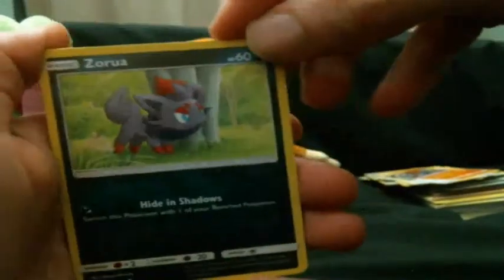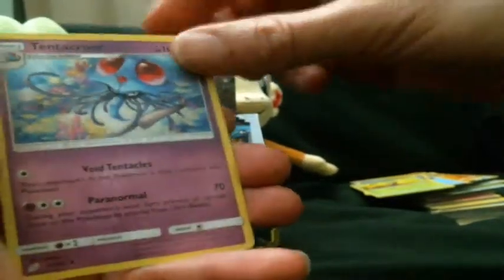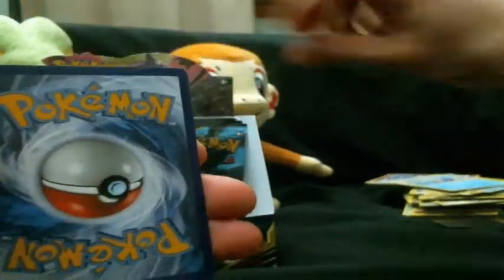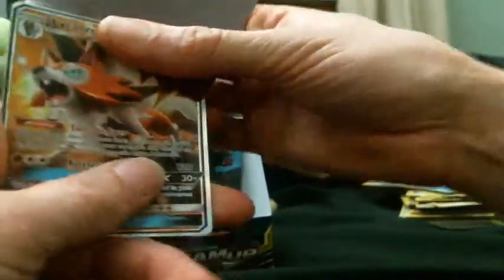Next pack: Zorua, Larvitar — I like the argyle-type look behind him — Psyduck, Bagon, Weedle, Psychic energy, Tentacruel, Ingo and Emmet, Wartortle, and not only is the reverse card backward, it's also upside down! So we got the Lycanroc GX — and a return label was upside down and backwards as the reverse. That was rather interesting — Lycanroc GX, nice!